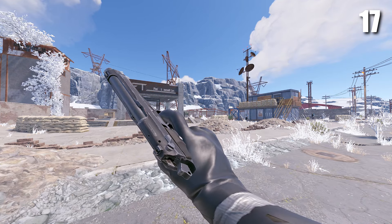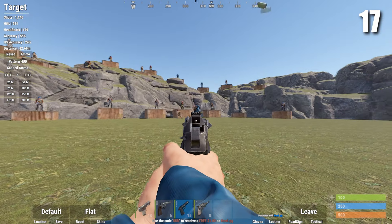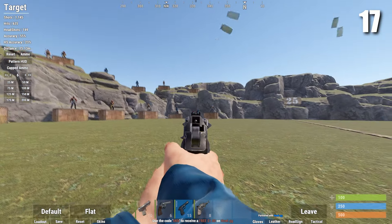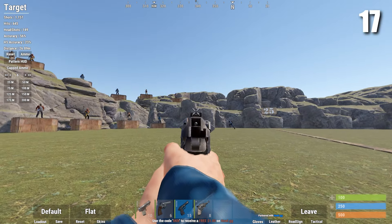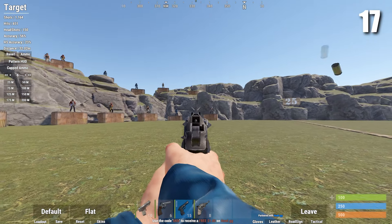After the Prototype we've got the M92. It carries 15 bullets and it can't be crafted, but it can be bought at Bandit Camp. I actually quite like the M92, but it's just a shame you can't craft it — it's 250 scrap every time you want this pistol, which probably isn't worth it.